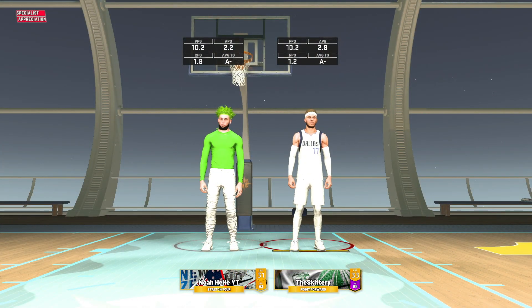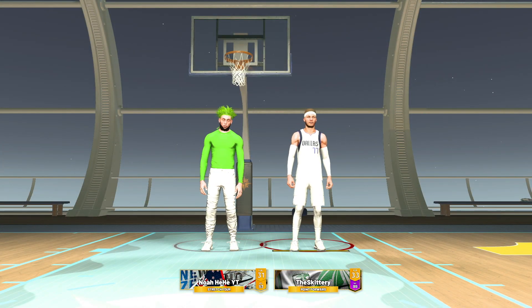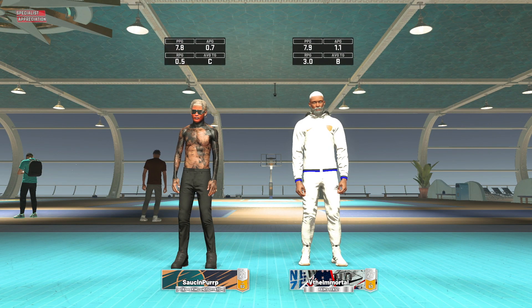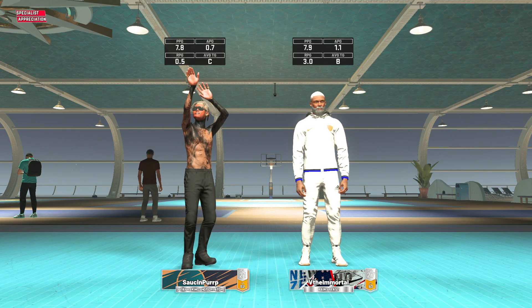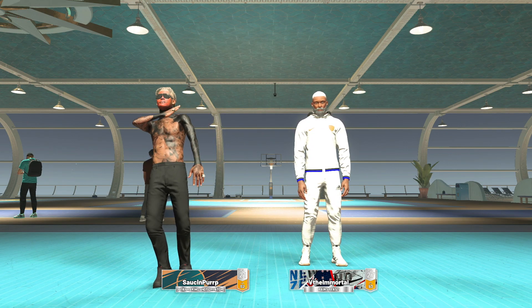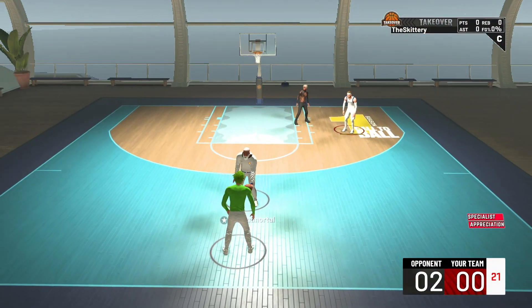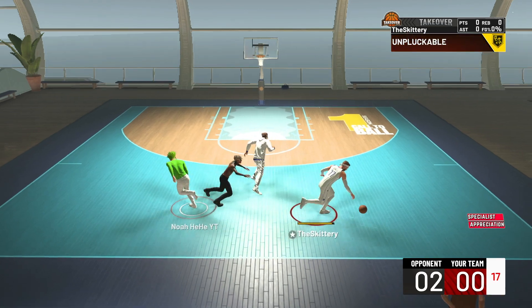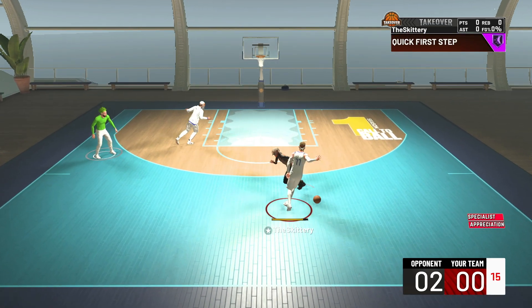All right y'all, here with game one. As you can see, the 99 overall Luka Doncic — he's going to go crazy up in this park. My man Noah on his stretch. We got a shot creator, play shot, and a paint beast. Luka should usually dominate this. Let's get into it. All I'm worried about is his jump shot — I literally did not test it in MyCareer once, so we're just going to have to wait and see.